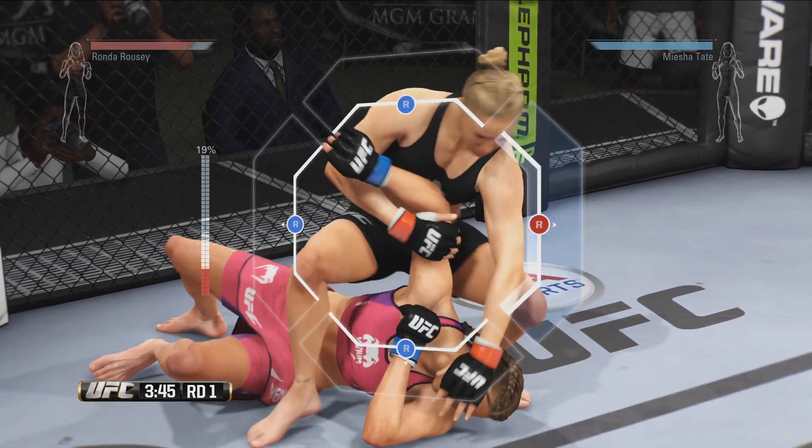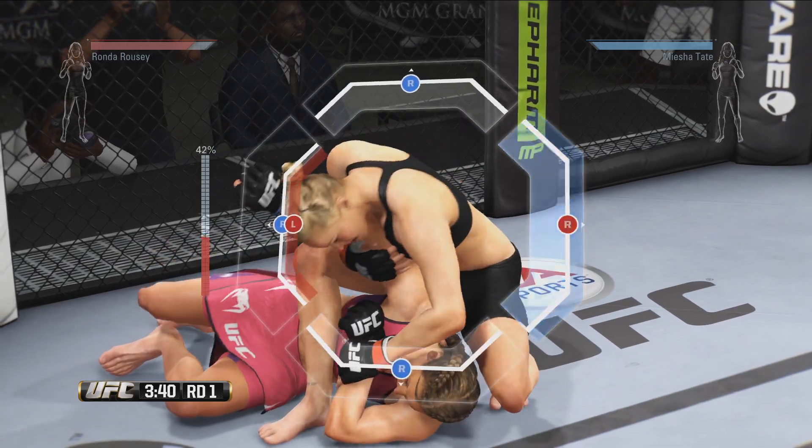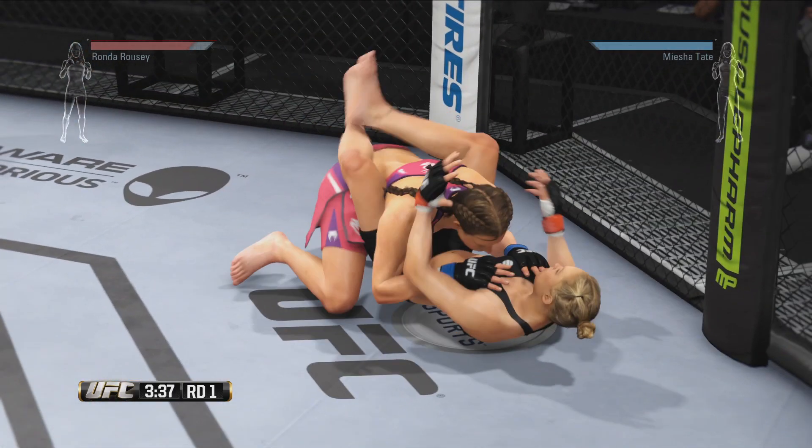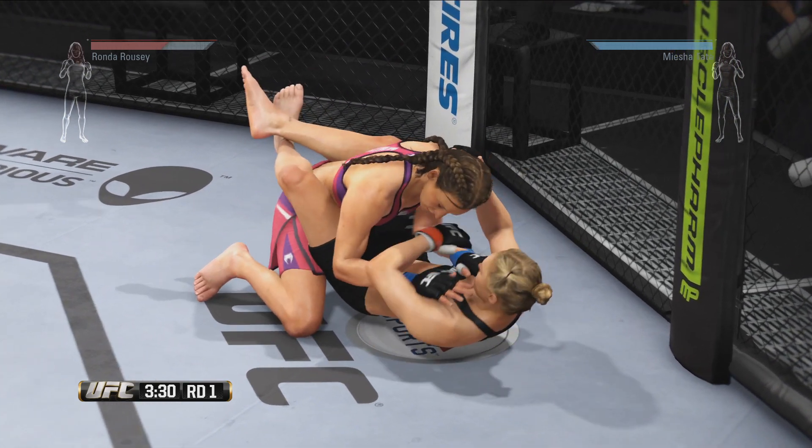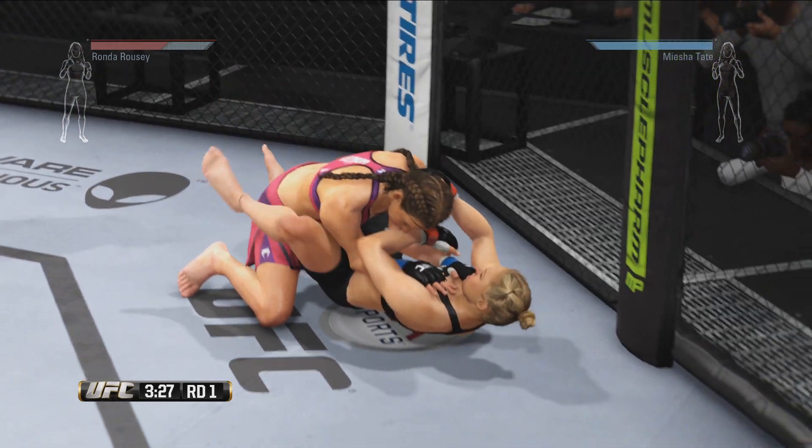If Misha can push any one of the right stick icons all the way to the outside of the submission HUD, she escapes the submission. Misha escapes the first armbar attempt, but Ronda is not going to be denied, so she goes for another armbar, this time from full guard.